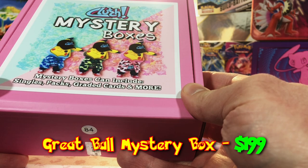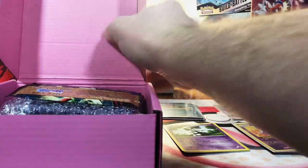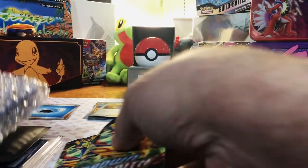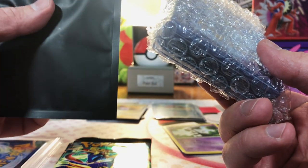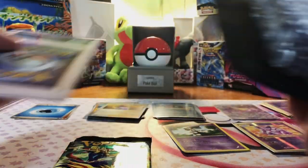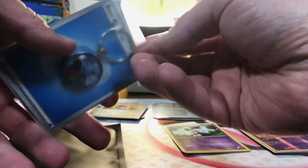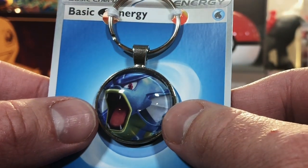Here is our Great Ball Mystery Box, valued at $200. We are going to start getting real crazy here. We got a bunch of stuff in here — two Crown Zenith packs, love Crown Zenith, a huge stack of raw cards, and something that's not a card. It felt like a figurine or something. It's a Gyarados pin — that is actually a nice piece right there.